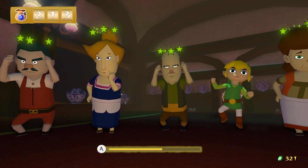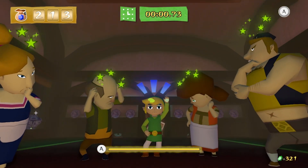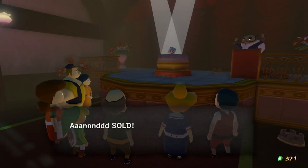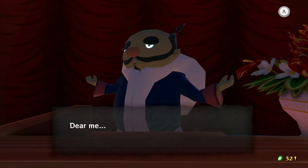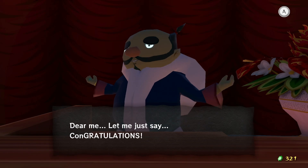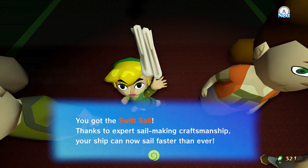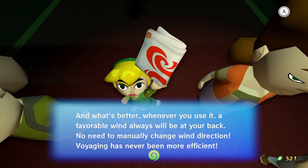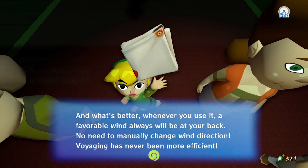5 seconds remain. Hope somebody doesn't snipe me like on eBay. I'm just gonna jump in and do one more — just in case. Two more. I probably would have been fine. And sold! Here ends the auction. So yeah, you just kind of have to stun them at the right time so that they don't outbid you. Congratulations! So now we have the Swift Sail. Thanks to expert sail making craftsmanship, it can sail faster than ever. Whenever you use it, a favorable wind will always be at your back — no need to manually change wind direction. Voyaging has never been more efficient.